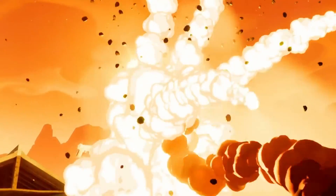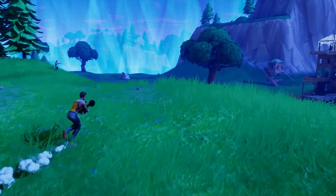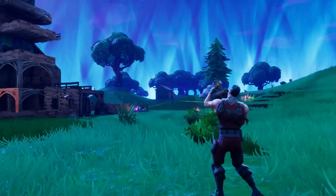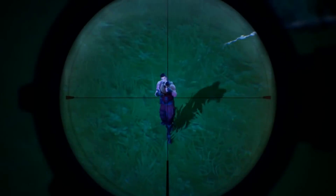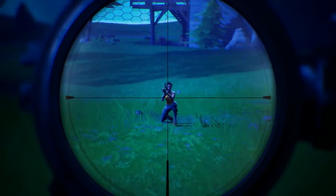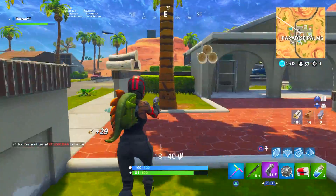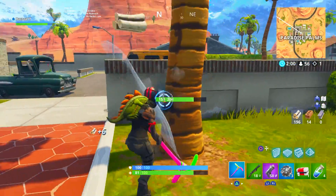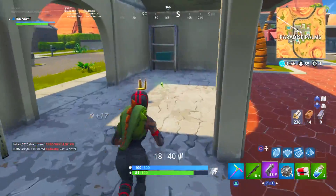The point of this video is the map, so we're not going to be focusing on game modes. Loot Lake, Pleasant Park, Fatal Fields, Retail Row — all those things that we had when the map was first released were what we started with, and they became sort of a staple place in Fortnite. Those places have never been forgotten and are still relevant and memorable to OG players.